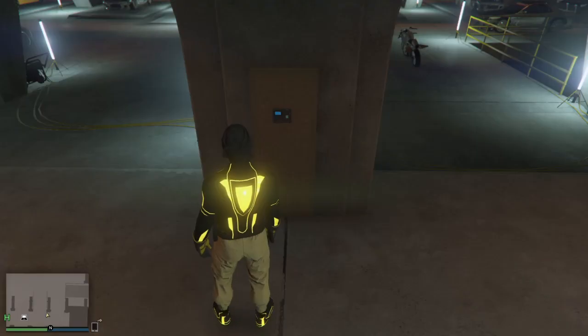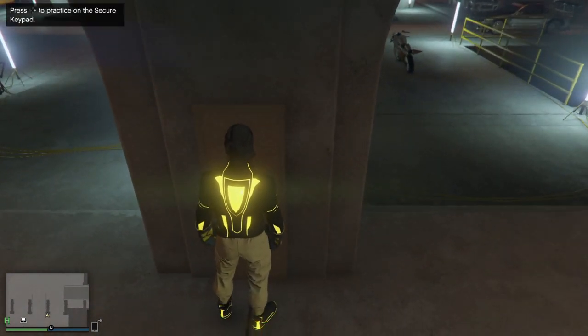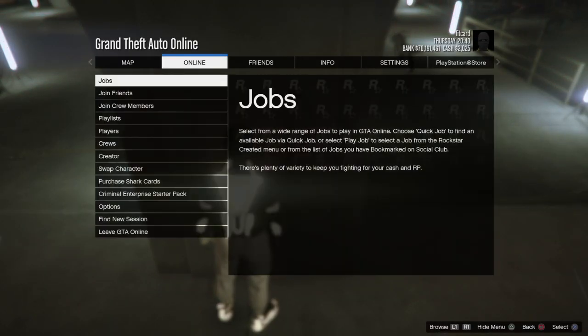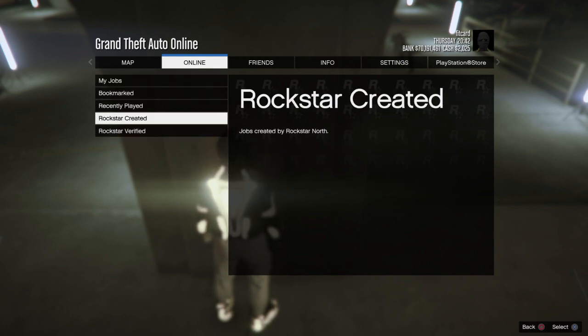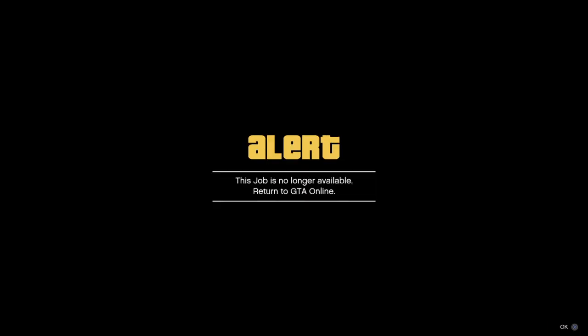Accept first, decline second. Then you want to move up to the device so it shows a notification on the top left. Press Options, go to Online, go to Jobs, Play Job, go to Rockstar Created missions. Ten of the jobs will say 'no longer available.'